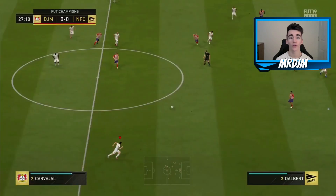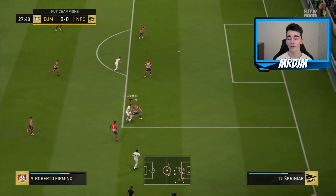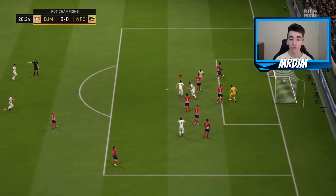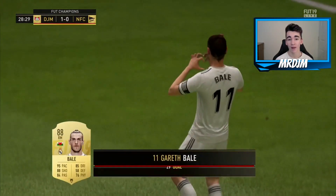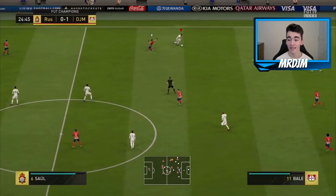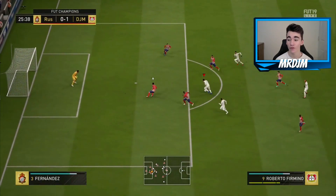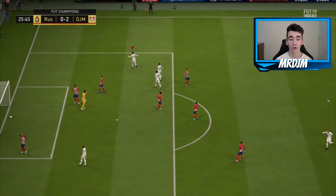Moving on to my highlights using this team in FUT Champions — overall I managed to finish Gold 1, and using this team I won every single game. Going forwards it is so deadly — you've got three of the quickest players on the game in Gareth Bale, Douglas Costa, and Aubameyang, so the team is set up perfectly for counter-attacking. I was also using it as more of a pressing team, and I think it can definitely do that with players like Fabinho, Firmino, and Allen.